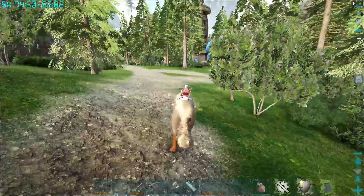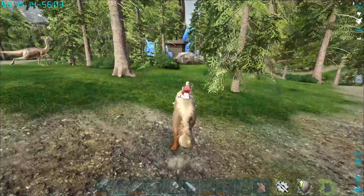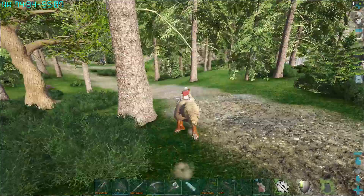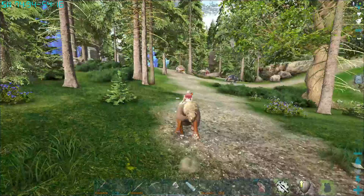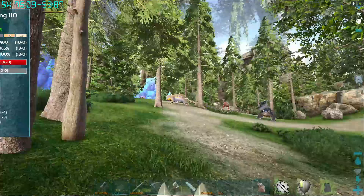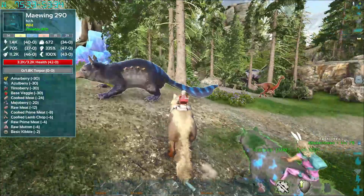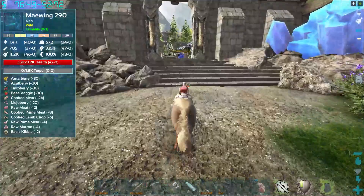We're about to get to the obelisk — this is so amazing. The obelisks are so cool on this map. If we follow this path, we aren't very far away from where we were at all. Here's some May wings — a 110 and a 290. We're not going to get distracted. I really want an S variant. So here's the obelisk.